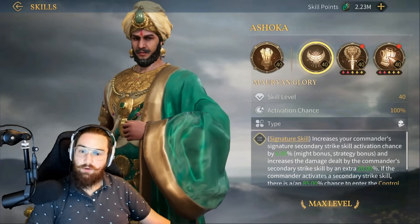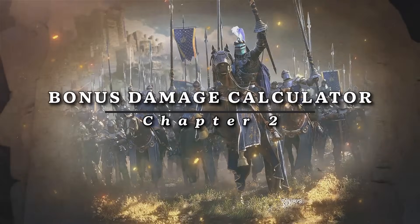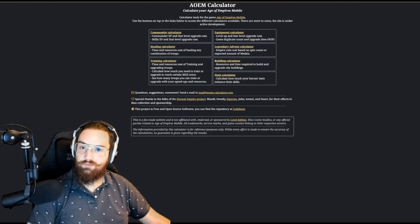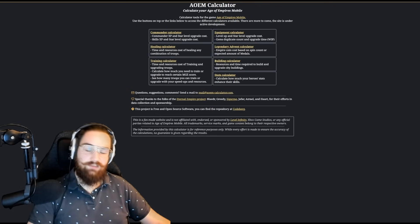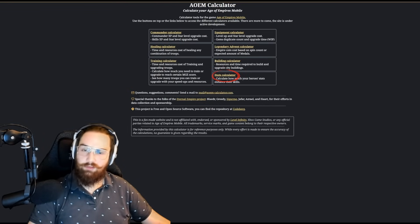Now that we have a rough idea of how this works, let's make it easier using a very useful online tool. Welcome to the Age of Empires Mobile calculator, coded and developed by an awesome guy named Victor. In here you can calculate and preview what you can build, heal, or train depending on your speedups, how many Mighty Governor points you'll gain, commander XP and skills, equipment materials — it's very complete and works very smoothly. When I asked Victor if he could add this bonus damage calculator to his website, he kindly accepted and got it done incredibly quickly — a big thanks to him. I'll add the link in the description. Let's click on the stats calculator part.